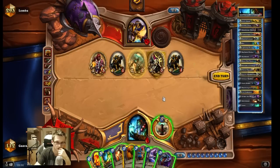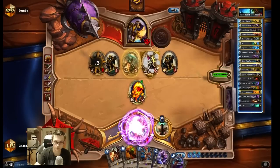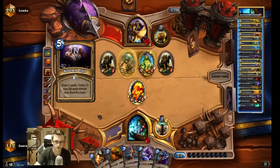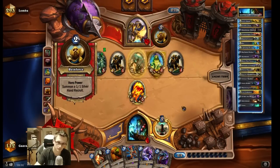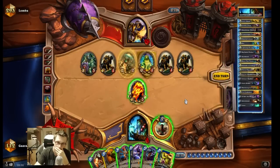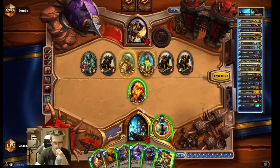Feral Spirits plus Hex seems like a decent survival play. I wanna Alexxstrasza when I barely survive. He has so much burst damage. Second Truesilver kills me. At this point I feel like Alexxstrasza here actually does more protection than Alexxstrasza offensively.